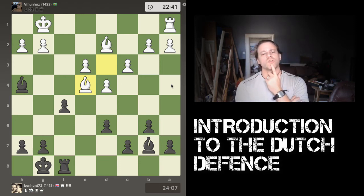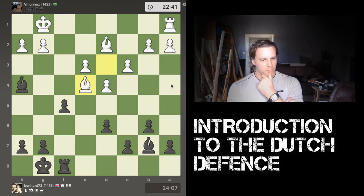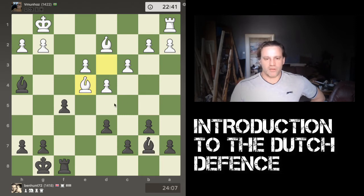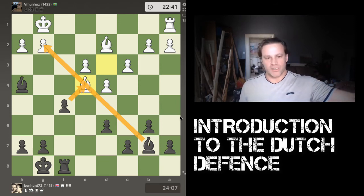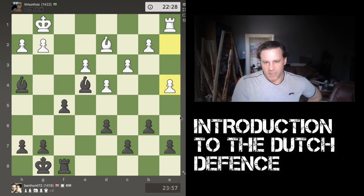White captures and now I have a choice: recapture with my own light-squared bishop or with the pawn. I decide to recapture with the light-squared bishop. Capturing with the pawn could leave a more complete pawn structure, with the option of playing g6 for a nice pawn chain — but it would block off the long diagonal for the bishop. My whole objective is to attack the enemy king, so I recapture with the bishop to keep that focus and that threat against the king.